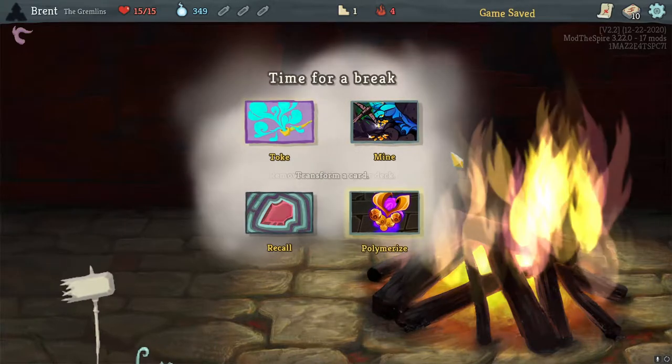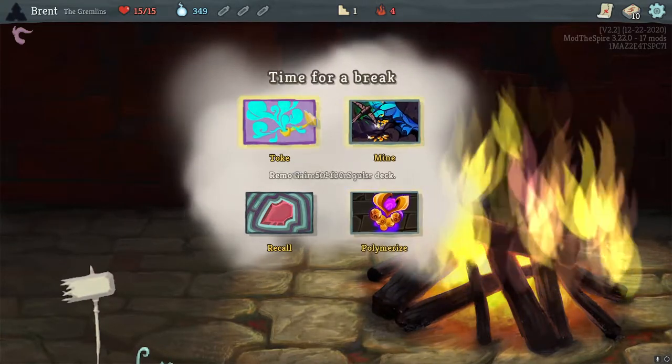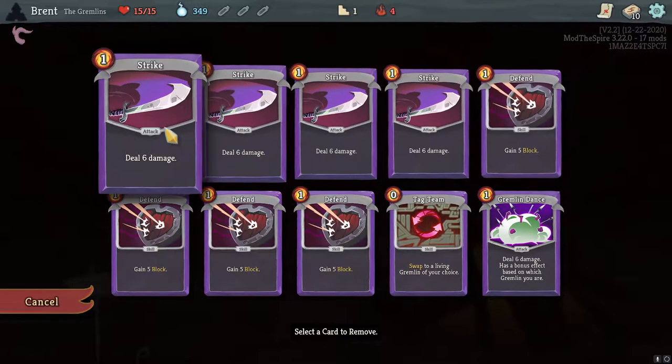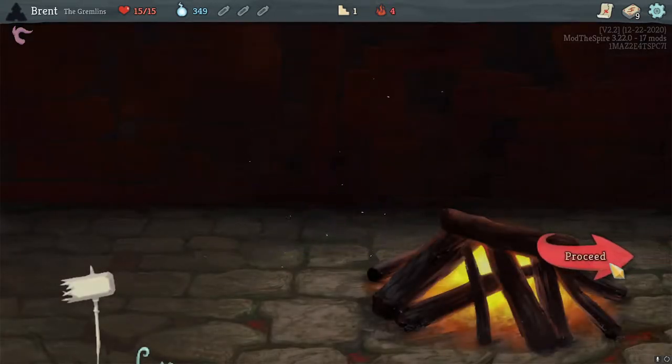I'm taking the bonfire to start with. So we don't get an upgrade — transform, toke, remove. I think you toke here, get that basic defend out of here, lose it, and then we can remove another card in the shop.